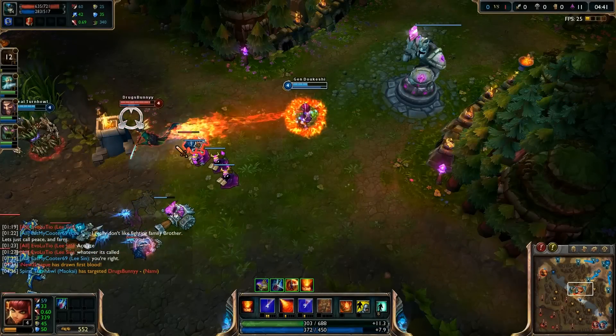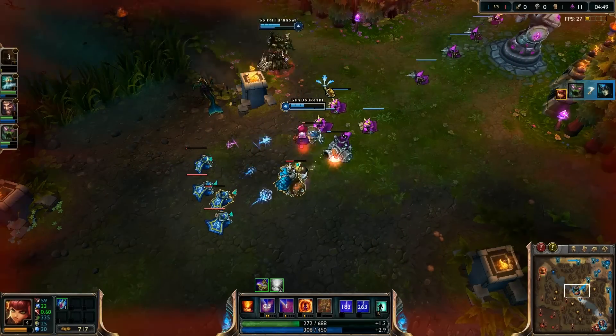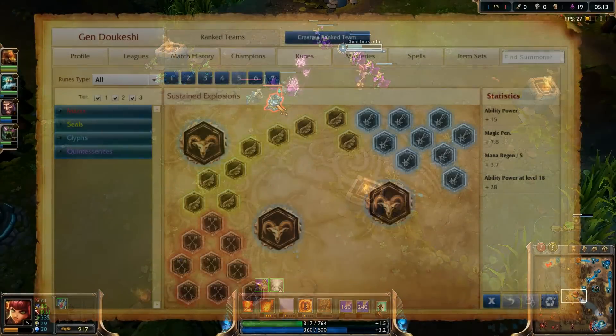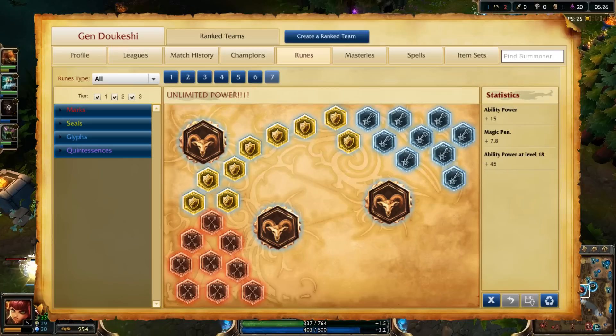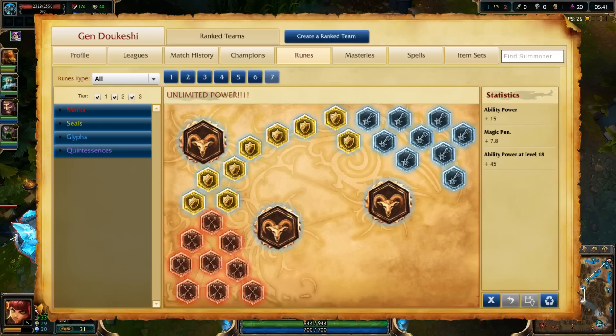When playing Annie, we take 21-0-9 masteries for maximum ability power, and some points in utility for cooldowns, mana, speed, and Runic Affinity to keep blue buff longer. If you're good at managing your mana, you could skip utility and exchange it for something like Biscuiteer. For runes, I take Magic Penetration Marks, mana regeneration per level Seals, ability power per level Glyphs, and flat ability power Quintessences. I chose scaling ability power Glyphs and Seals because they begin to surpass the flat ones at levels 6 and 7 respectively, which is conveniently just after she gains Tibbers and starts to dominate.